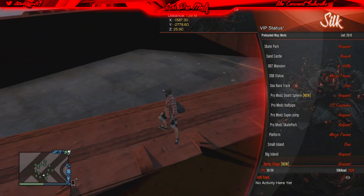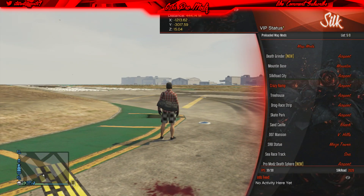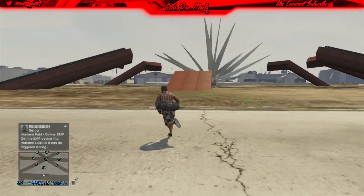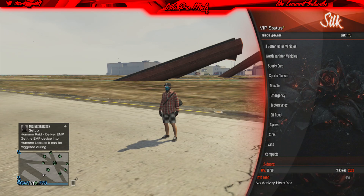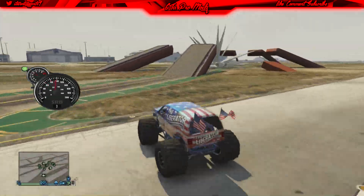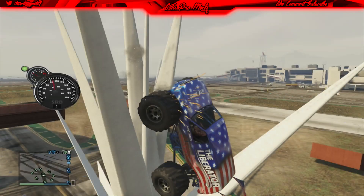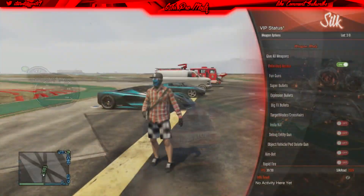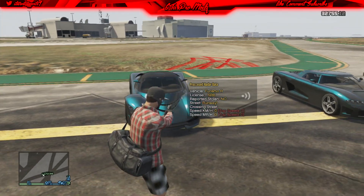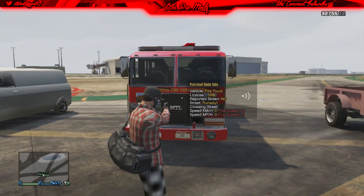Another really good option added in this update is fixed outfits. If you were using any version over 3.0, you would know that when you used silk load, all your outfits would be glitched out — I actually made a video on this. Well, if you've got the paid menu now, you will see that when you use silk load your outfits will be back to normal. I'm not sure if this is a VIP-only option, but I know for sure if you have the VIP version, this will be working.